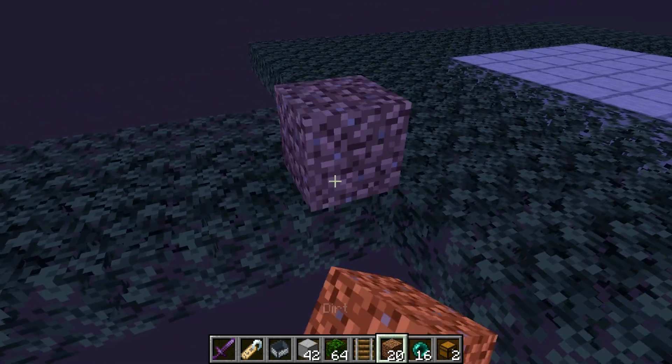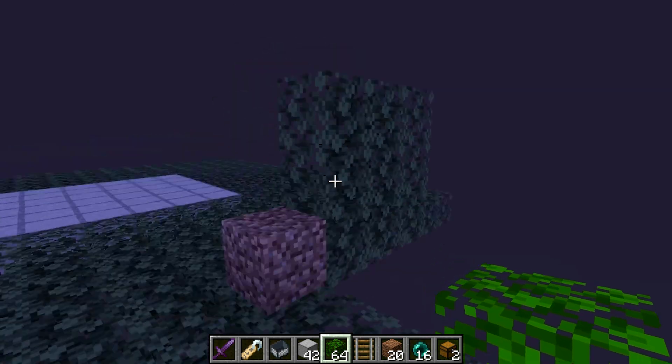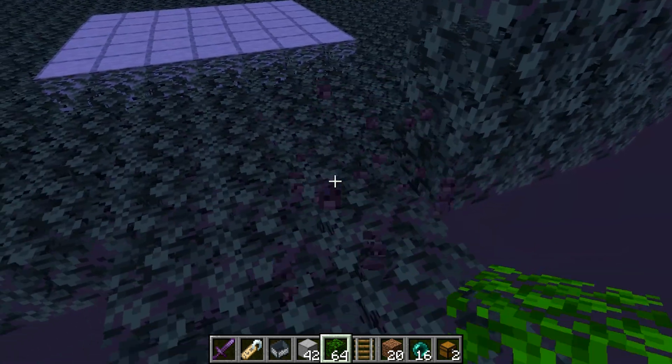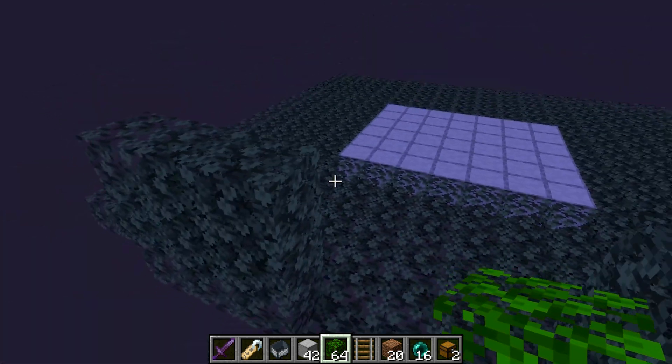Come over to the path section and place a temporary block, then make a leaf wall three blocks high and three blocks wide so it looks like a square wall. Get rid of the temporary block and repeat that on both sides — this helps stop endermen from falling off the platform.